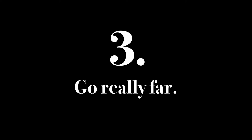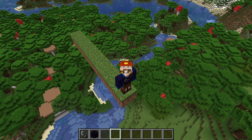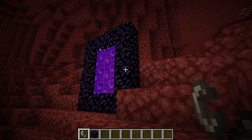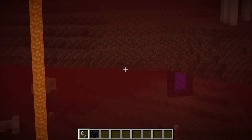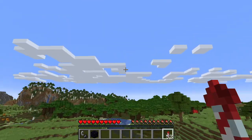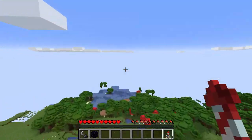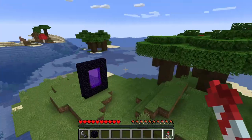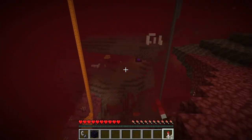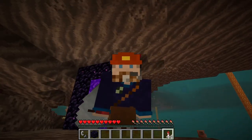Step 3: Go really far. Every block you walk in the nether is eight blocks in the overworld. That might not seem like much, but it means the distance from one portal to another in the nether covers the same distance in the overworld, but takes only a fraction of the time. There you go, you world traveler you.